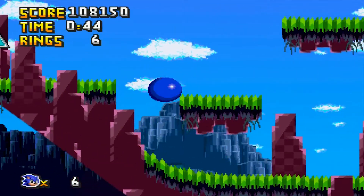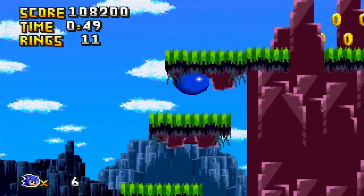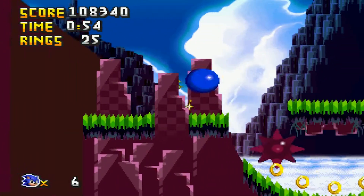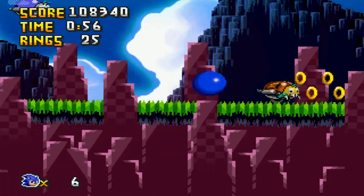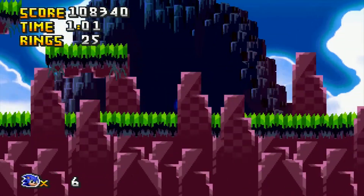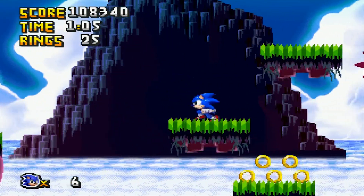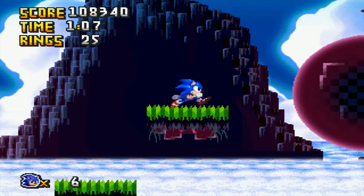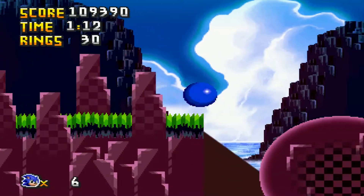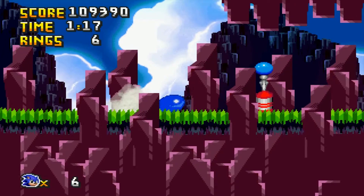That flying badnik I just killed — they are very annoying because you need to watch out for them. If you try to platform and hit someone from underneath, like a badnik from underneath them, you will be shot right downwards like a rocket. Gravity will basically go tenfold and it will mess up your platforming mojo. I didn't die from jumping underneath them in this run, but in my first playthrough of the stage, oh my god — instantaneous death.